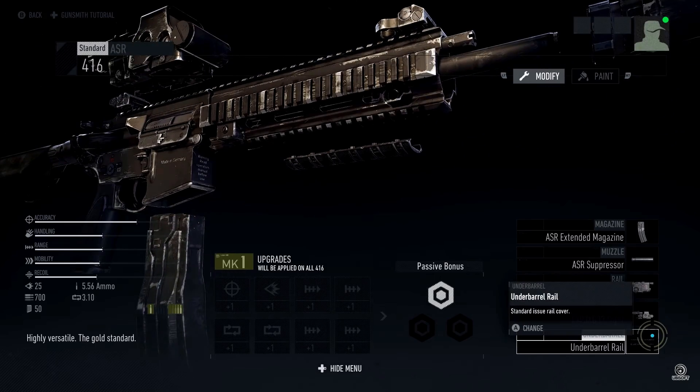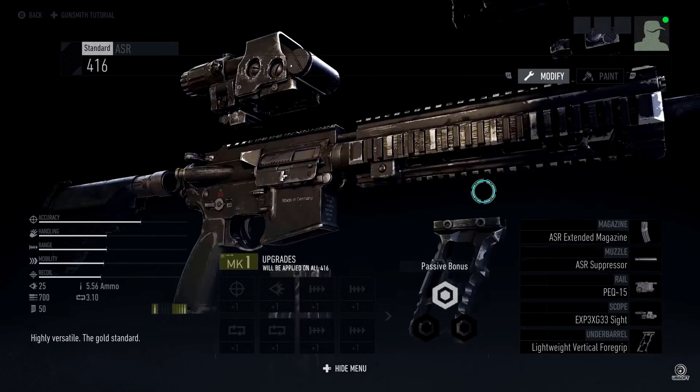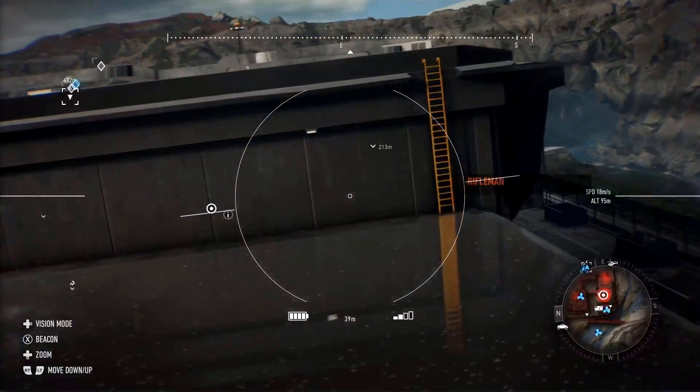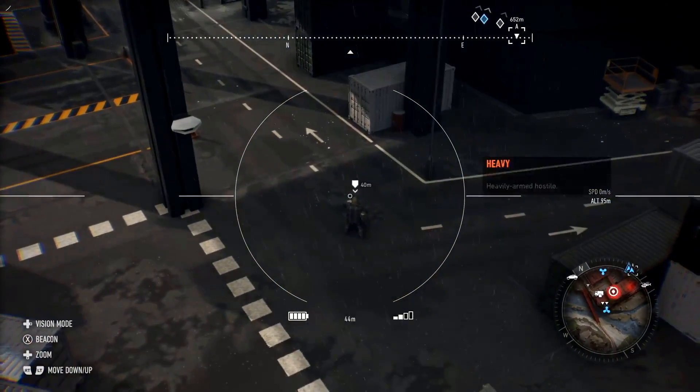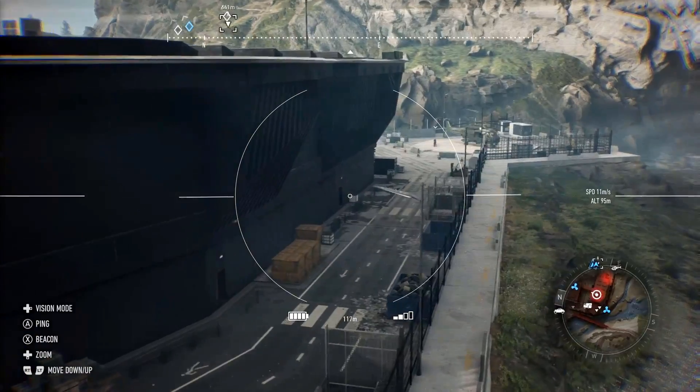There are up to 22 different options per weapon, with 57 weapons at launch and 31 weapon variants at launch as well, so there's going to be a whole lot of weapon customization in Ghost Recon Breakpoint.